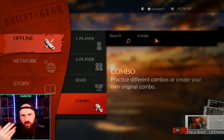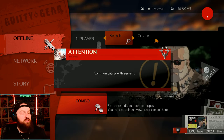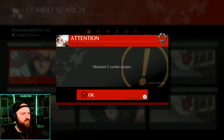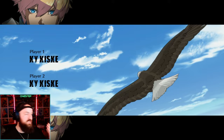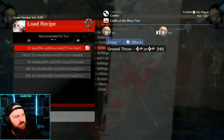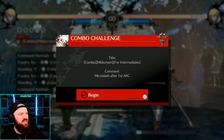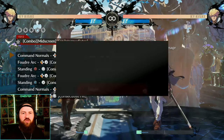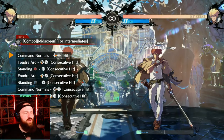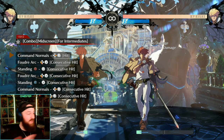Once you have the basics down and understand normals into special moves into an Overdrive, there's a combo menu where you can search combos other players have made for your character. For Ky, for example, you can browse his combo recipes. You'll find five really good combos — the first might show you when they block something, just grab them. A mid-screen intermediate combo might start with forward circle into down-back X. Taking it step by step in free practice mode really helps you build understanding.